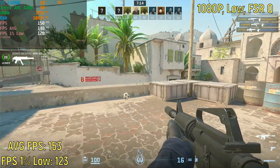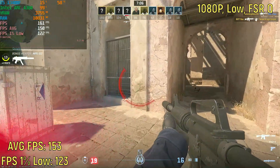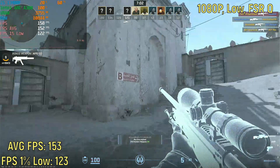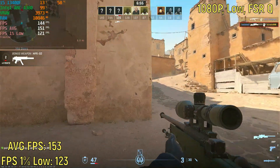Next up is 1080p low settings with FSR set to quality. That drastically improved the frame rate — it went from 139 to 151. The game looks the same, if not slightly better, and the 1% lows went from 91 to 123. Almost a high refresh rate experience — this is actually really good.